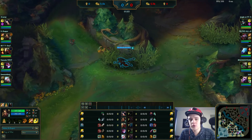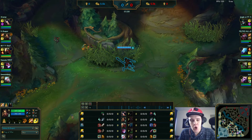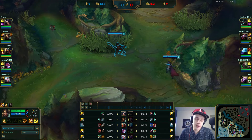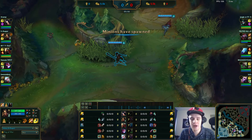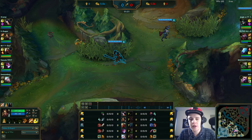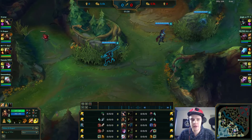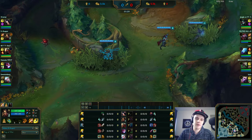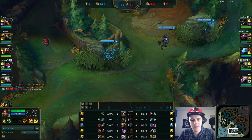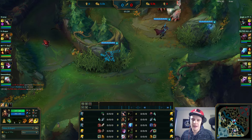I decided to start my red buff here because I think the most likely scenario is that Shaco would start his blue buff. Also, starting red buff first is pretty good because it's the first buff to respawn so you can make use of that later — having red buff for longer is nice. On the blue side of the map it's really good to start red and clear fast upwards to gank for your top laner, because top lane is a really smart lane to gank early since it's a very snowball-heavy matchup.